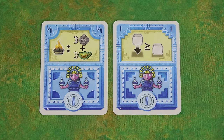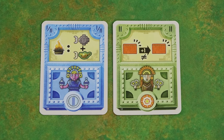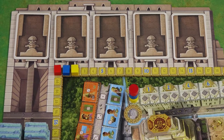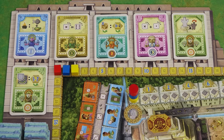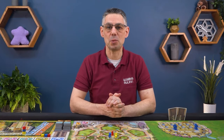Look at the two cards you were dealt secretly. If they have the same color you must discard one of them, take a replacement from the reserve and then shuffle your discarded card into the reserve. All players do this until each player has two cards of a different color. Then place the reserve pile face up onto the discard pile here. And finally reveal the top card of each of the god card piles. And with setup complete you're now ready to play.